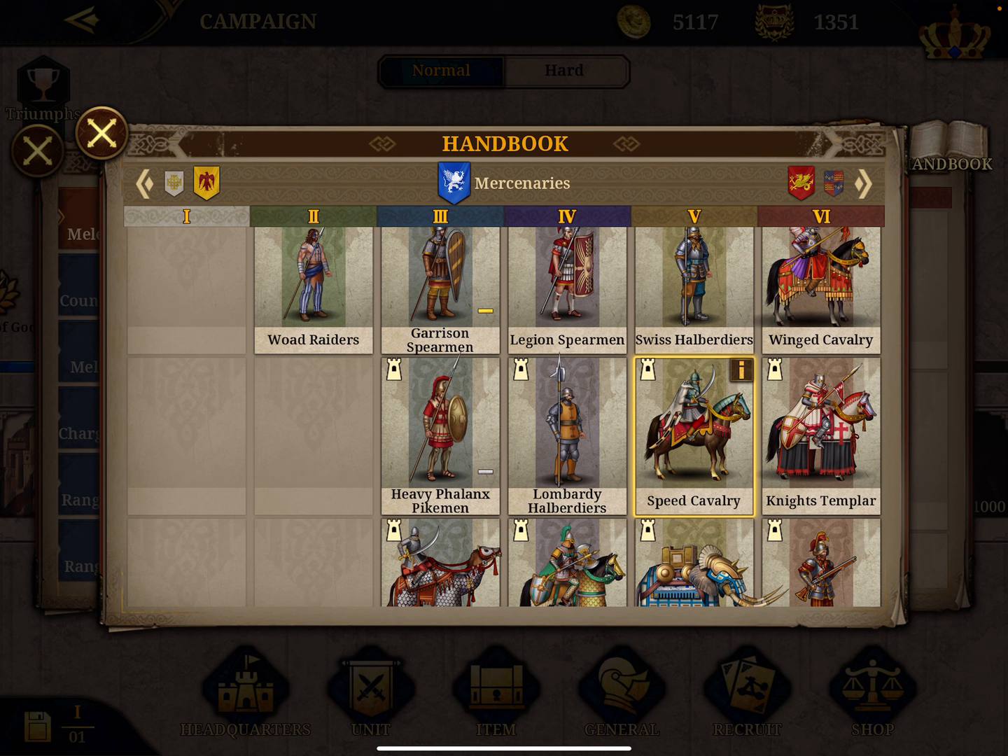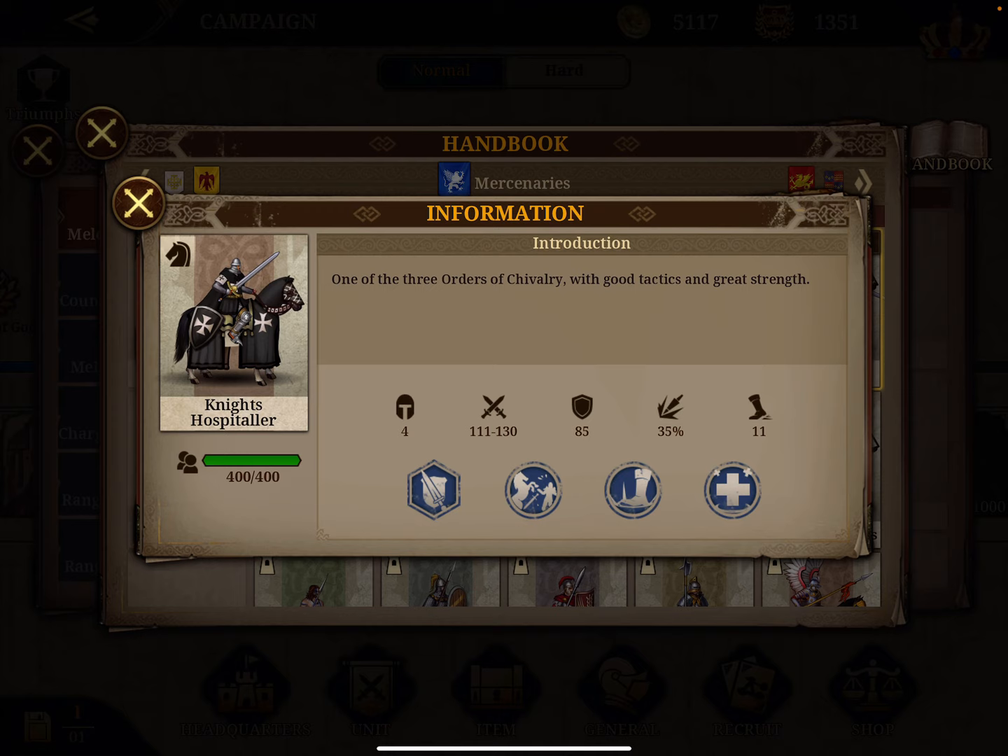Number four is the Knights Hospitaller. This is a Charlemagne unit, but it's not that great — it's only fourth in my view. In terms of score, it's 206, which is 25 points less than the Teutonic Knights, with an attack of 121 and a defense of 85 — not very strong defense. Their charge is 35%. And it has a special benefit: nearby units recover 5% health each turn.